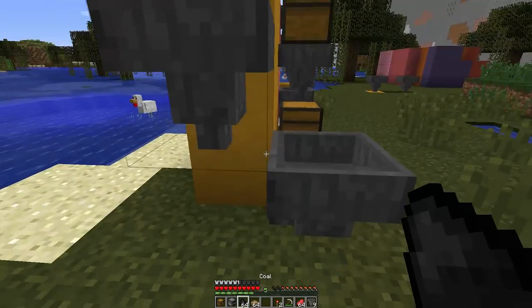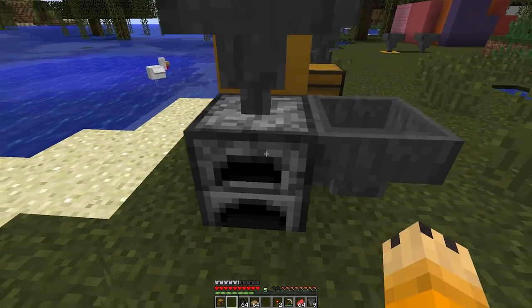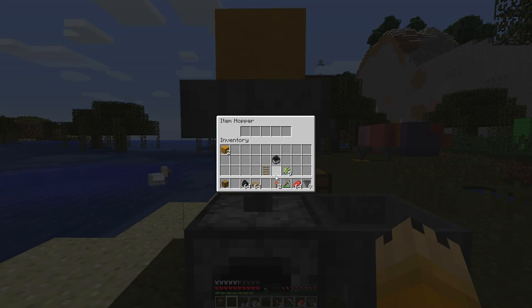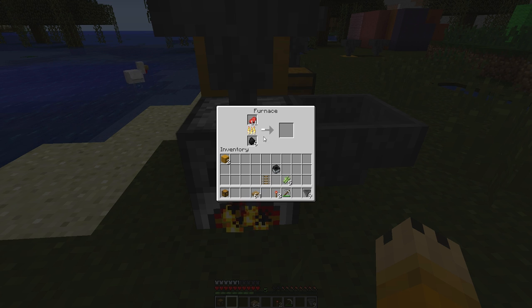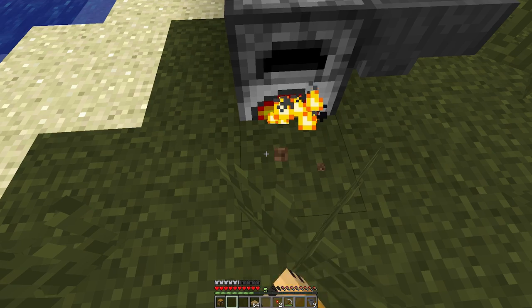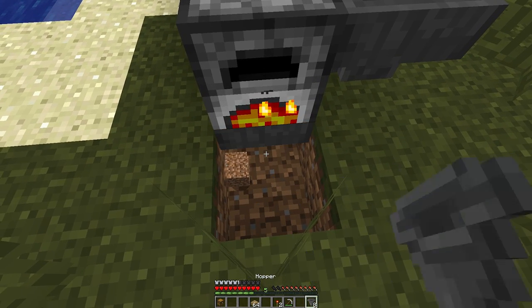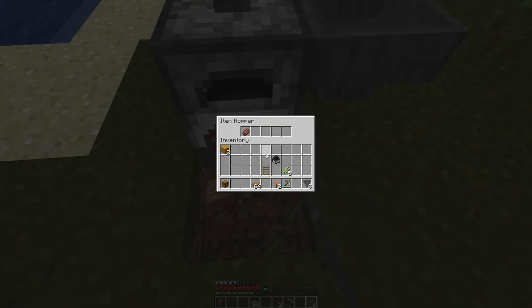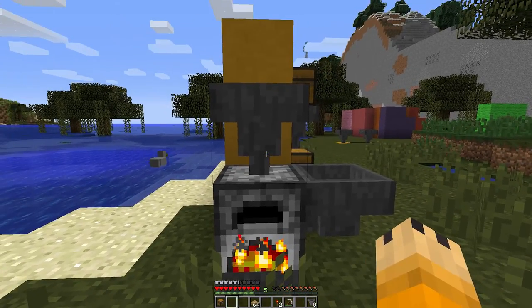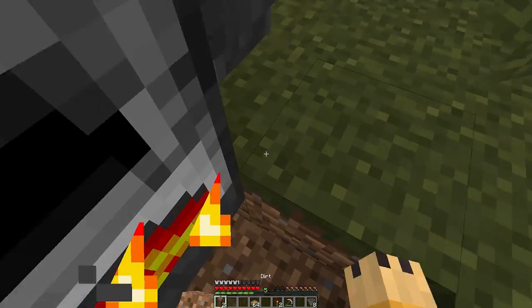This stuff starts to get cooler when you throw in things like furnaces and brewing stands. For instance, if we put raw beef in the top and coal in the bottom of a furnace via Hoppers, it will actually keep fueling the furnace, and even when it runs out of space it will just keep going. On top of that, I could put a Hopper below the furnace, and that's where all the cooked beef would go. So it takes the raw beef, takes the coal, cooks it, and then puts the output in that Hopper. And you can imagine, if you have loads of chests attached to all this, you can do some really amazing stuff entirely automated.